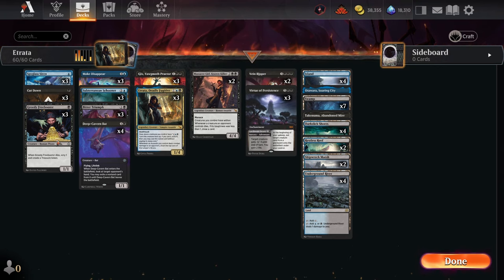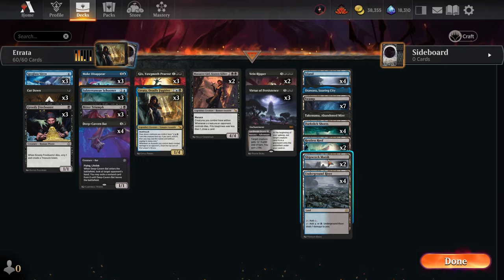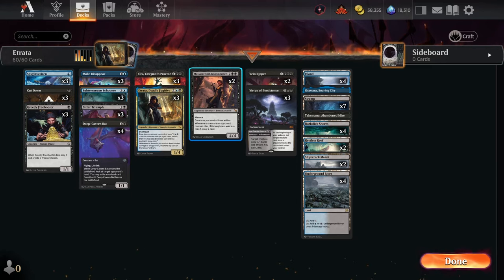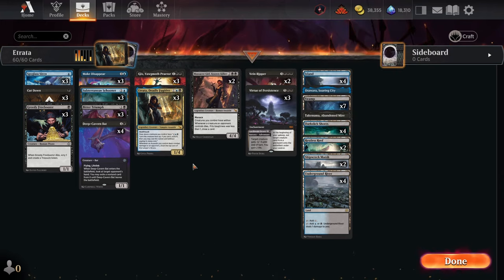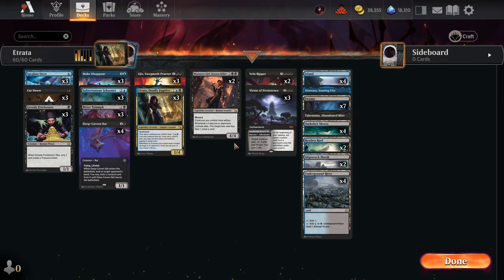You see a lot of the usual suspects for this deck. Looking at the mana base: four islands, one Otawara, seven swamps, a Takenuma, four Dark Slick Shores, two Restless Reefs, two Shipwreck Marsh, and four Underground River. You should never have problems playing the cards you want when you need to, because each card has only one or two colored pips in the casting cost — except for Veinripper, which requires three black and is a little difficult to cast. But by turn six you should have at least three black mana. That's the deck — pretty straightforward: removal, creatures, cloaking.